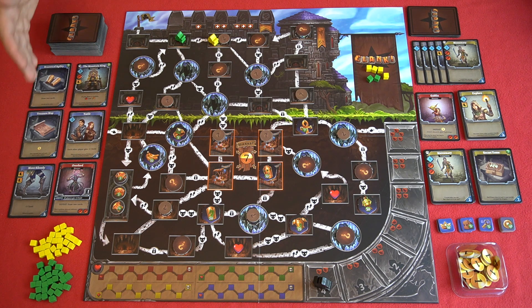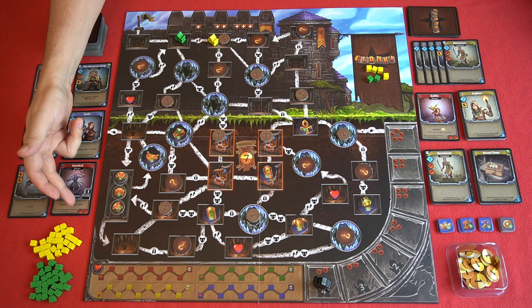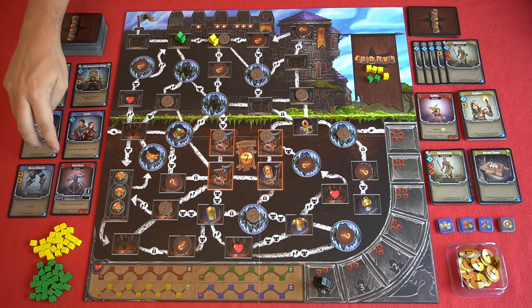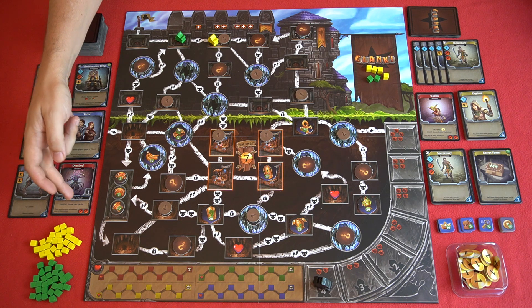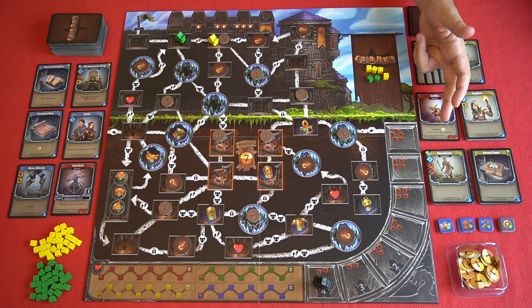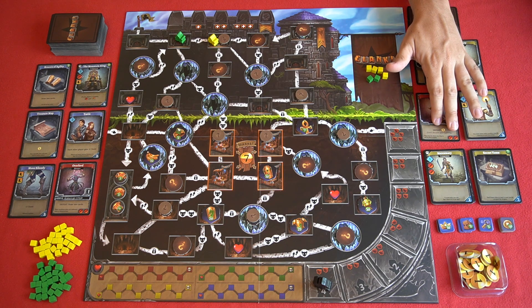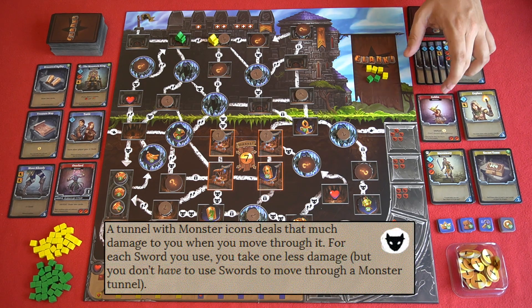If there is a monster in the communal marketplace, you can use a number of swords equal — similarly to skill — to the number in the bottom right-hand corner to defeat that monster, enabling the text next to the defeat keyword. There is always a goblin available for slaying: defeating it costs two swords and automatically gets you one gold every time — and you can do that as many times as you want. This really is the goblin that keeps on giving.